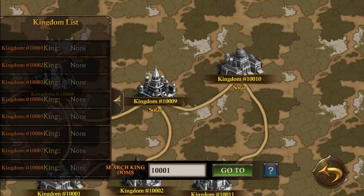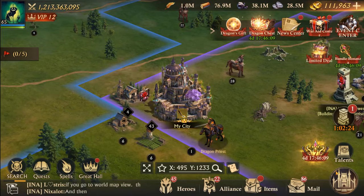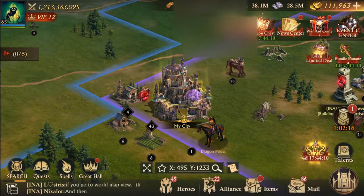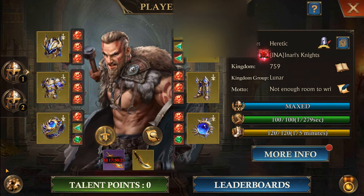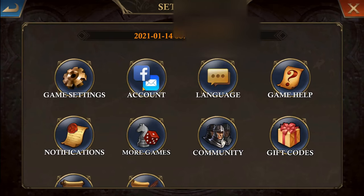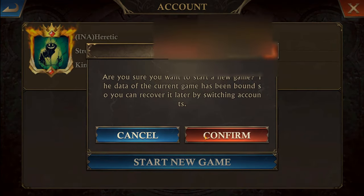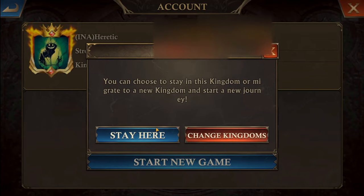Let's go ahead and get started. To start a new game, you click your name to go to your profile, click the little gear in the bottom left, then pick 'Account' and click 'Start New Game.' It will ask: are you sure you want to start a new game? Click yes.